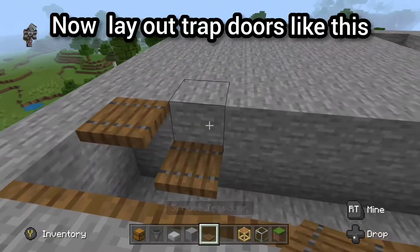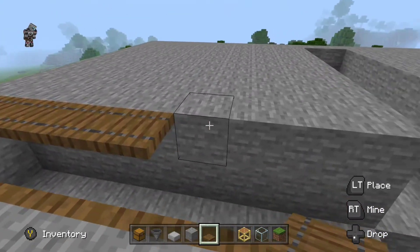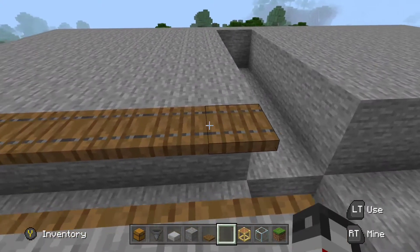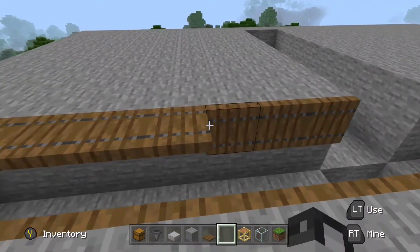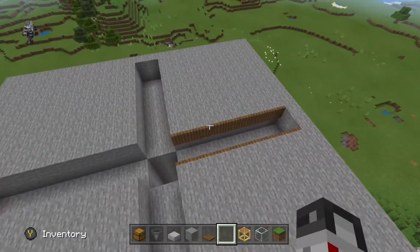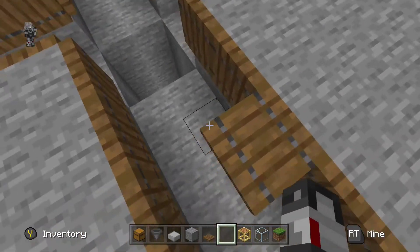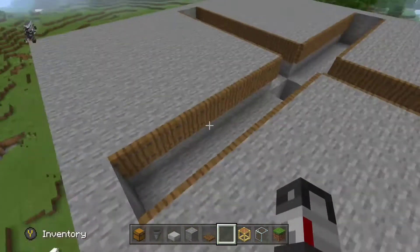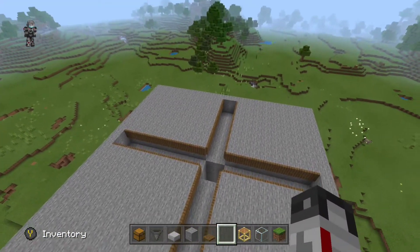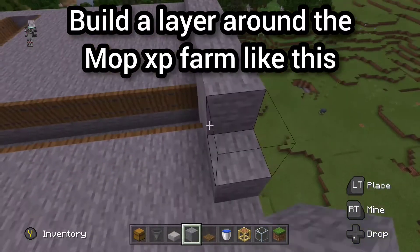Lay out trapdoors like this, and do it to every side. Then build a layer around the mob XP farm like this.